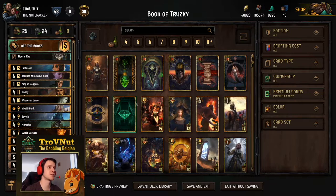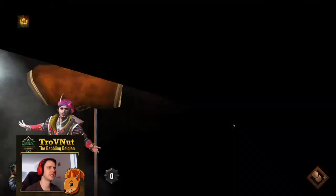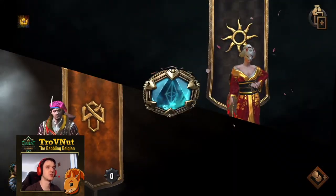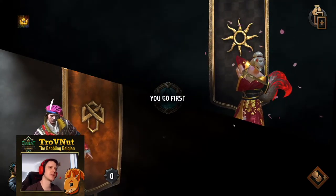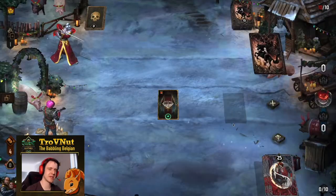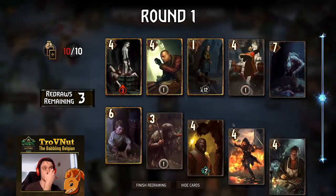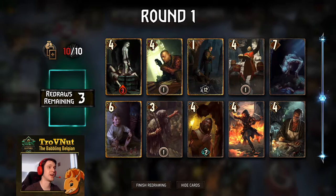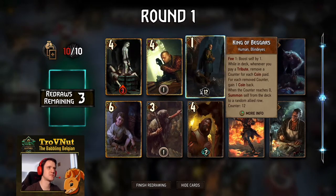So there we go — the Book of Trusky. Let's see if we can find any interesting opponents to test this deck out against. Immediately we get our first opponent: Nilfgaard Assimilate. That's going to be interesting — Assimilate always struggles a little against Syndicate because they need to balance the same amount of coins as you do without having the actual abilities to do so.